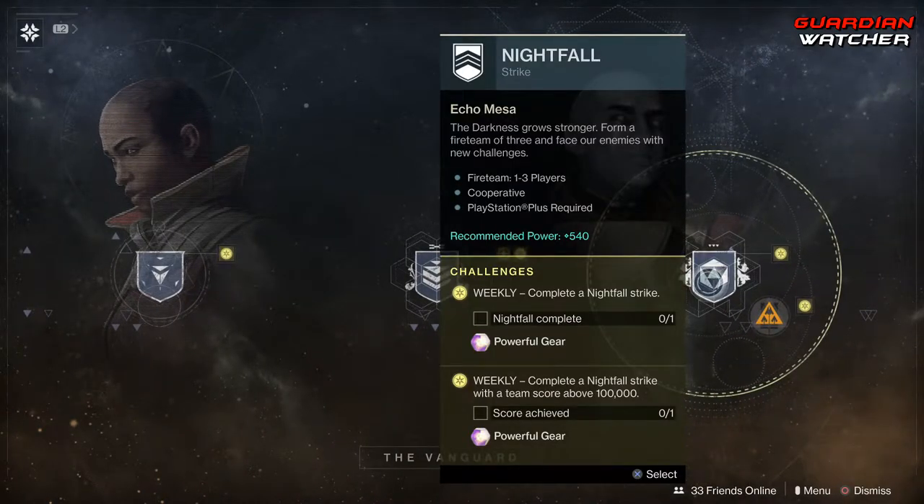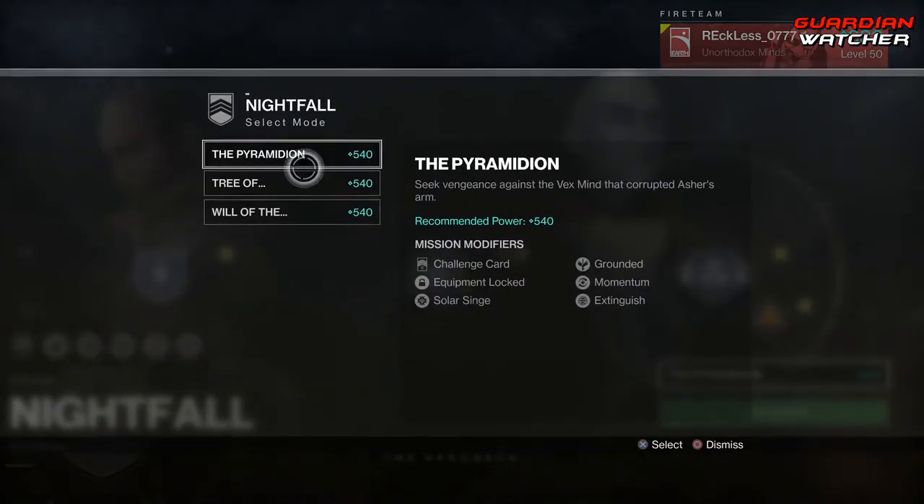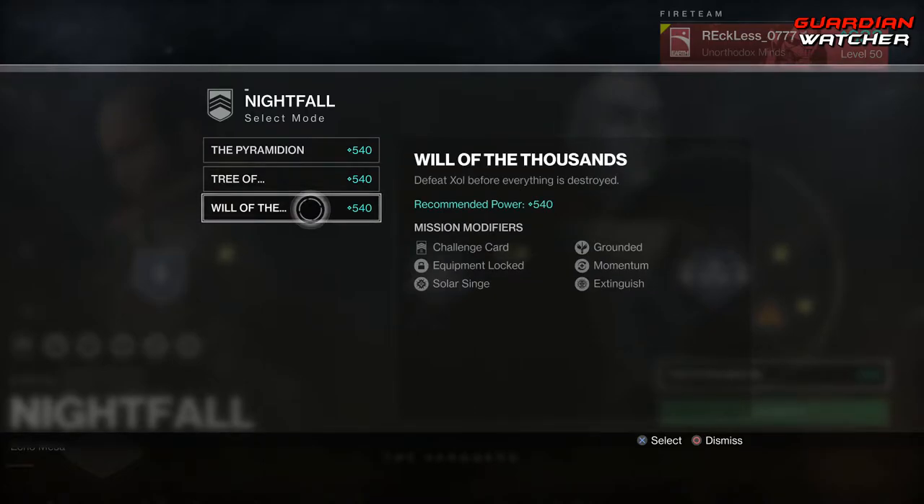And then for the Nightfall, we need to complete a Nightfall and complete a Nightfall with 100,000 points or more. Nightfalls for this week are the Pyramidion, Tree of Probabilities, as well as the Will of the Thousands.